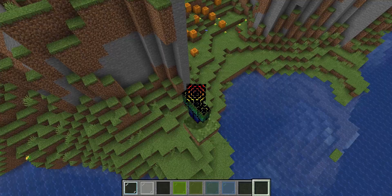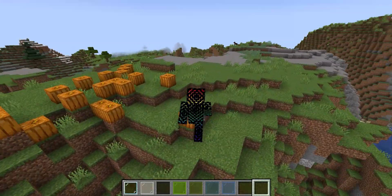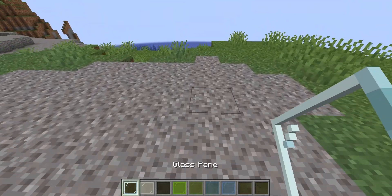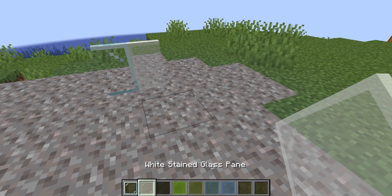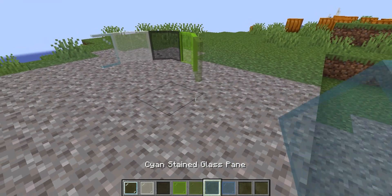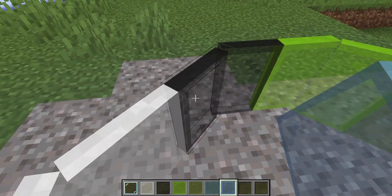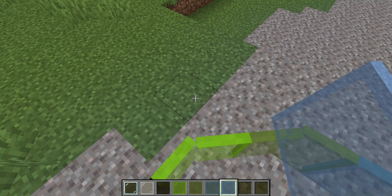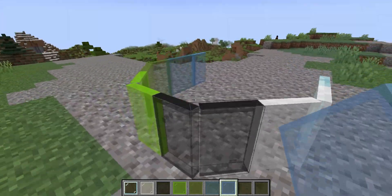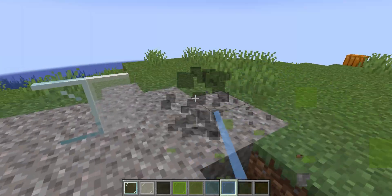At number 7 we have Diagonal Window Panes by Fuzz. This is a super cool mod which lets window panes, you guessed it, be diagonal. If I place some window panes down here — one, that's normal; two, still normal; three — something's off. You can see that when there's a diagonal placement for window panes, it becomes diagonal. This is a super cool way to make Minecraft a little bit more immersive. It's not perfect, but it still looks really cool and provides a really cool vibe for the game.